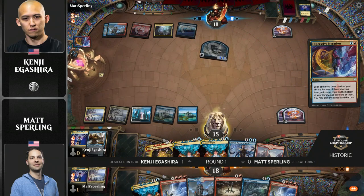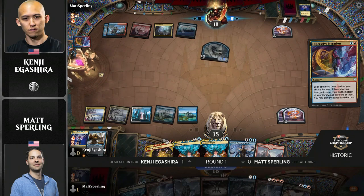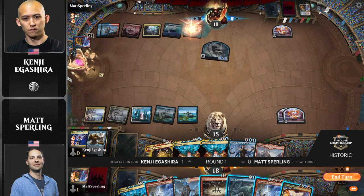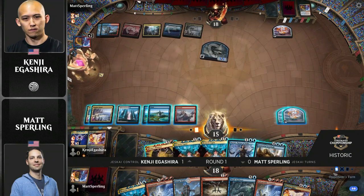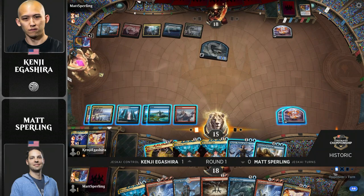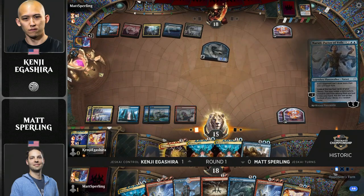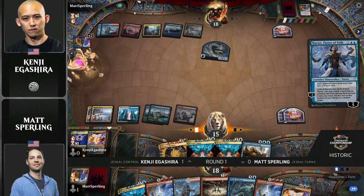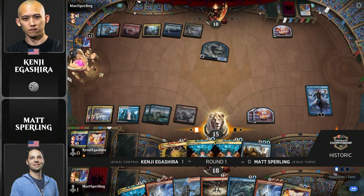Now both players are playing the kind of setup game here. Nobody's really made a big move yet. It's a lot of brainstorms, Expressive Iteration, and posturing as the players kind of try to set up for the big stuff later. But boy, are we going to see some fireworks down the line. You can see both players have access to some really powerful stuff, particularly Kenji with the Mastery and the Torrential Gearhulk in hand with Magma Opus on top of his library. It looks like he's going to test the waters with Narset here.